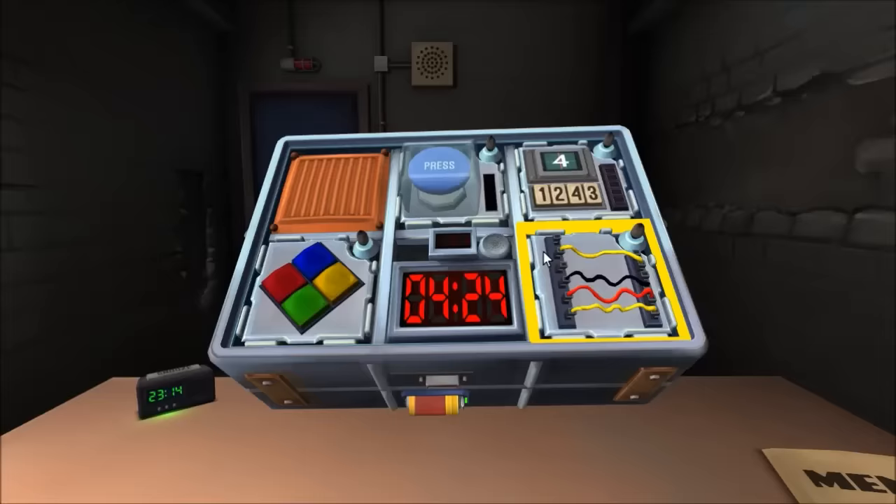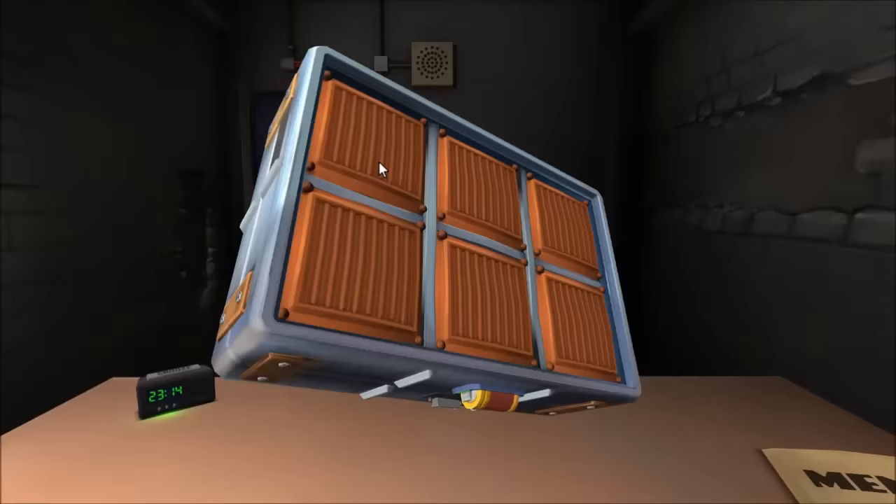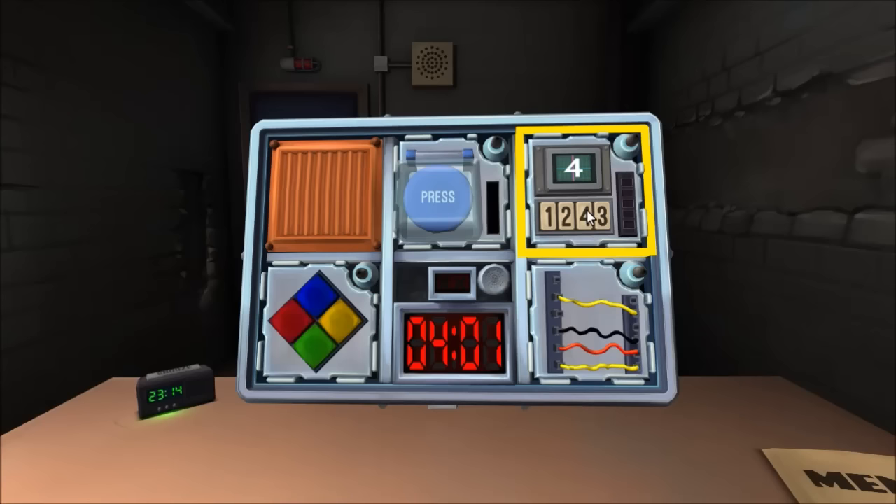Simple wires: yellow, black, red, yellow. Blue button says press — is there a label FRK on the bomb? No. Ready on memory. It's a four in the display — press the button in the fourth position. That's a three. Next it's a two in the display.